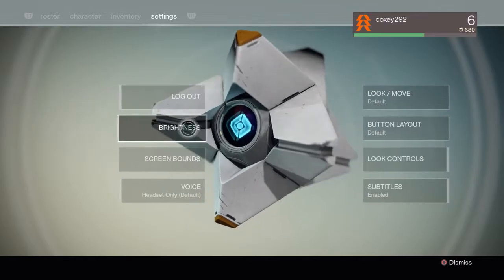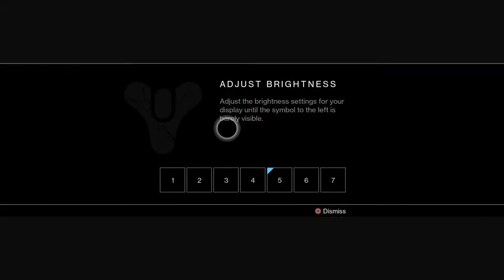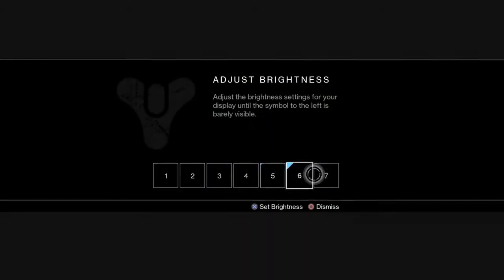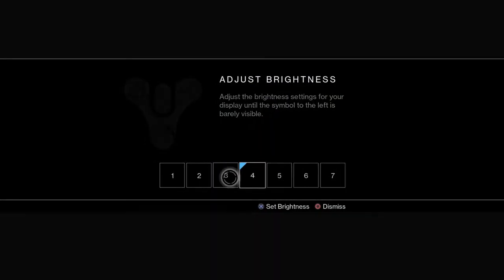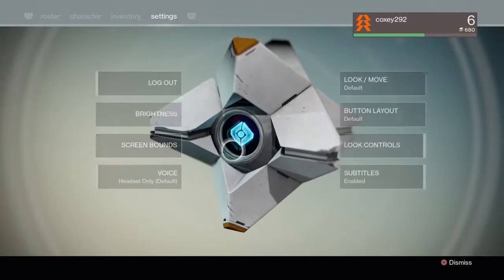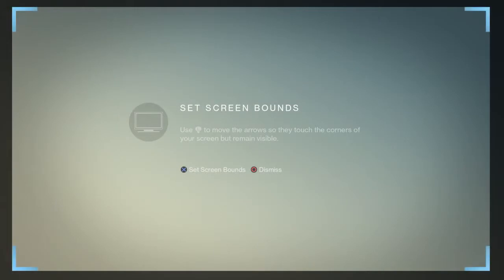Brightness settings — this is your basic brightness setup. I might set it to five; I like my screen a little brighter than normal. Screen bounds — I'm really glad they added this. It had you set it up when you first start the game, but you're never quite sure if you're missing anything. It's easier to tell when you're actually playing.